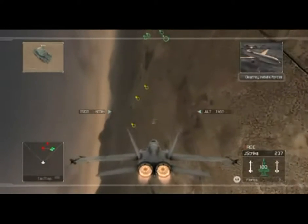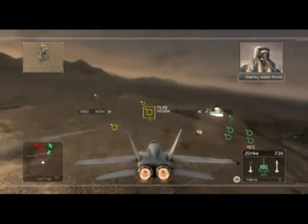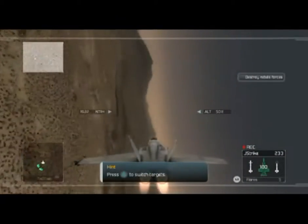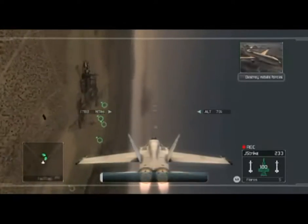You're at the second waypoint. I've got four rebel ground units on my scope. Take them out. Roger that. We're rolling in now. You can cycle through multiple targets on your HUD to select the right one to attack. That's a hit. Look at those fireworks. Good work, Hawks. Proceed to the next waypoint.